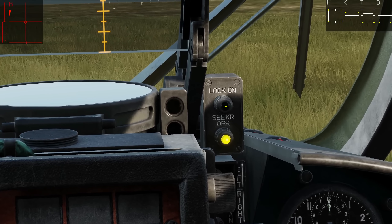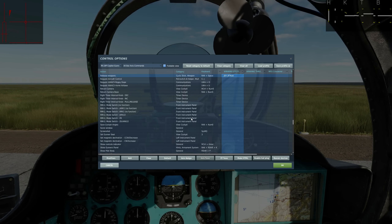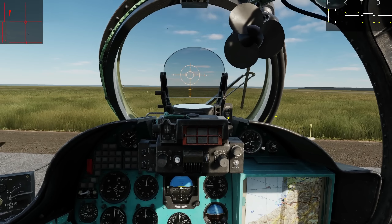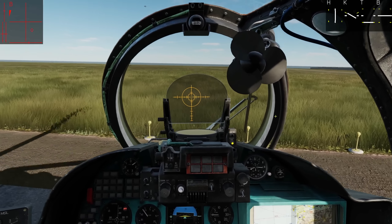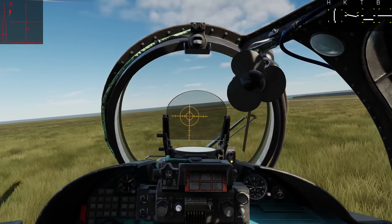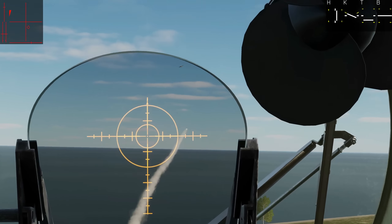Needless to say, we need to point the reticle at a heat source, and when we're within range we'll get a lock-on cue here — a green light and a tone — and then we just press that button there to fire the missile. There is a very well-placed target; I'm going to try and get him. Got him.